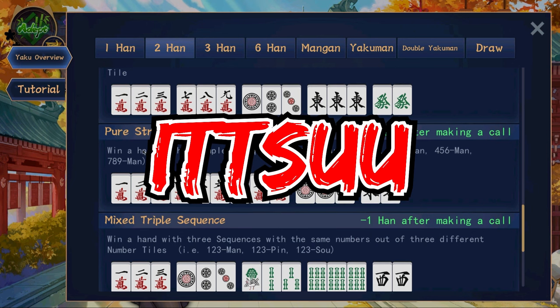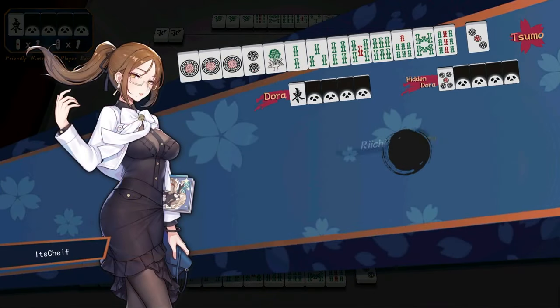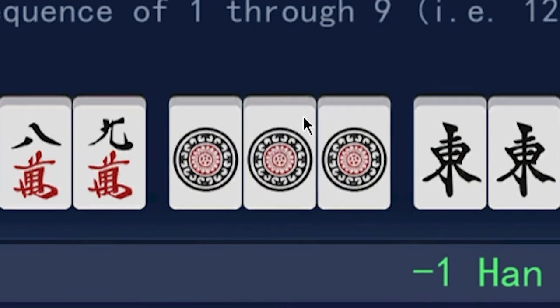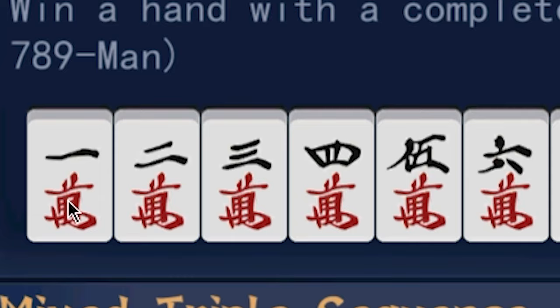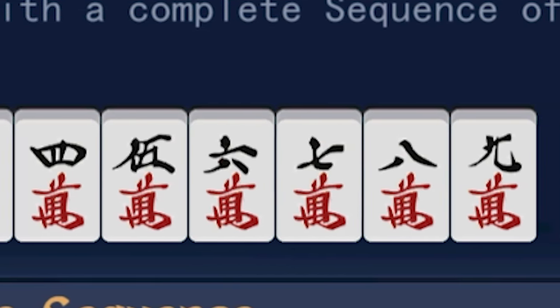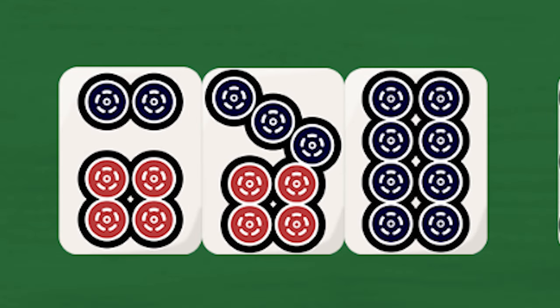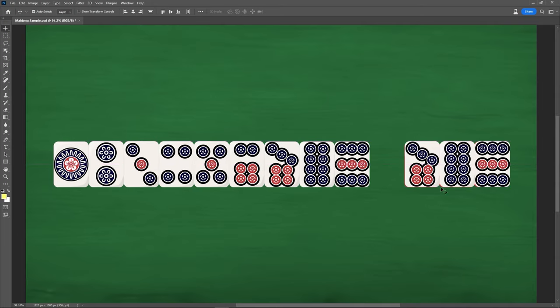Next is ittsu, or pure straight. If you have 1-2-3-4-5-6-7-8-9 on the same suit completely uninterrupted, then you will have two han. However, if you make a call at any point — for example if I had ponned this unrelated 1-1-1 — then it would make the ittsu worth one han only. Keep in mind the ittsu only counts if the sequence is completely uninterrupted. I cannot have 1-2-3, then 3-4-5, then 6-7-8-9-9 for example. However, if I can get a completely uninterrupted sequence, these three other tiles could be like another 7-8-9, and it would not affect this sequence because it has no effect on the flow.